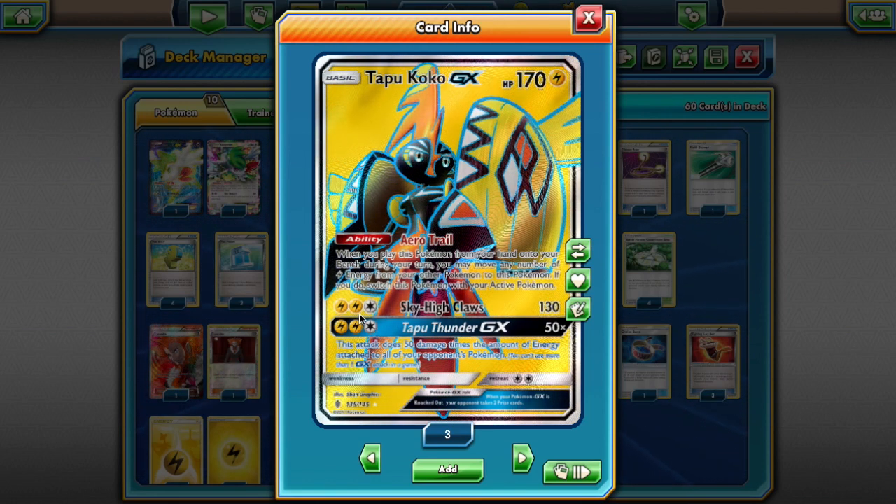This helps a lot to accelerate energy. Getting three energy down for its attacks might seem difficult because it has to be three Lightning — no Double Colorless or anything like that. But with Max Elixir and the Arrow Trail ability, it's really easy to get a Tapu Koko powered up. Sky High Claws costs three Lightning Energy, or two Lightning and a Colorless, but you're always going to be using three Lightning.